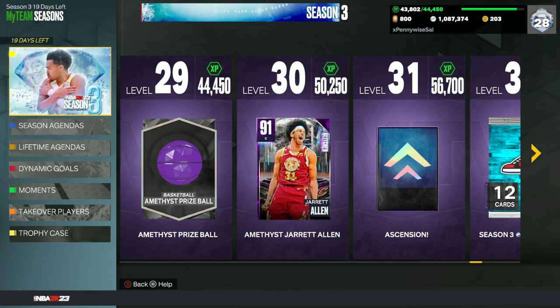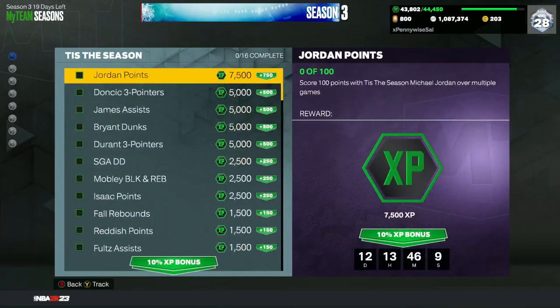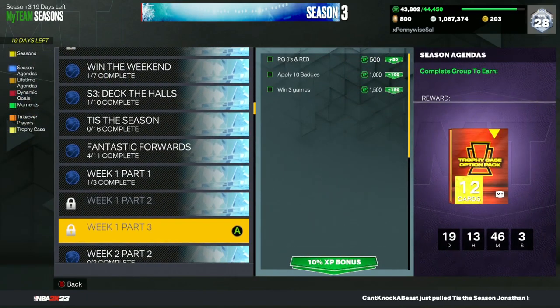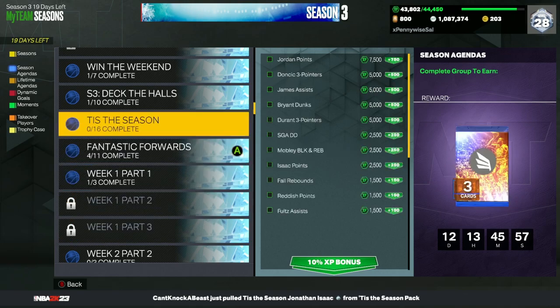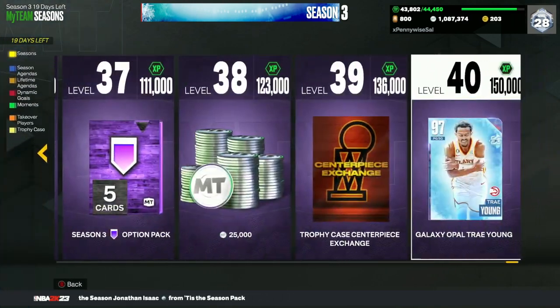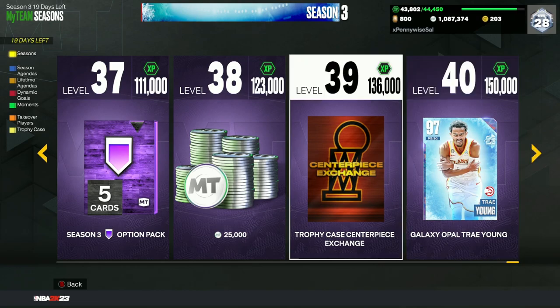While we're in the agenda screen, I also want to talk about the Level 40 and beyond Level 40 grind. In Season 3, XP is very easy to earn — there are so many ways to get it. I'm already at 43,000 XP without really grinding for it, so it's something that's very doable. You can get yourself a free Galaxy Opal through this route. Trae Young may not be the best point guard, but there will be better options discussed later.